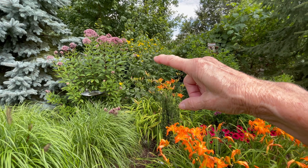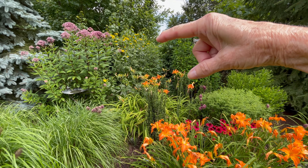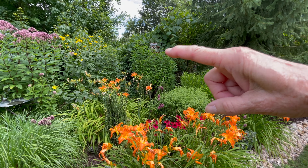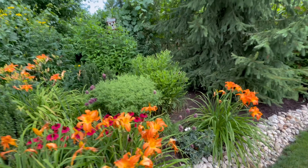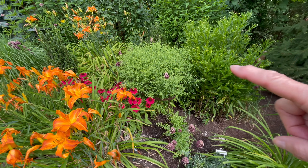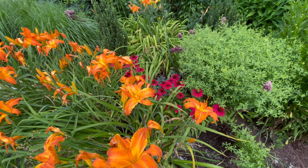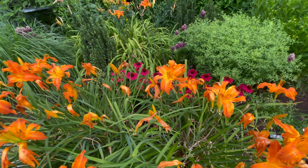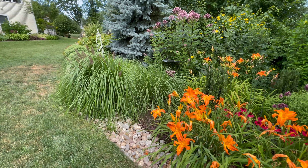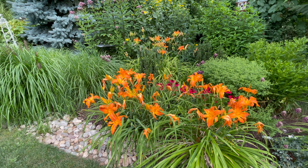I have 'Herbstone' rudbeckia back here, 'Henry Eilers' in the middle just starting to open up, and over here is a helianthus called 'Careen.' This is hellenium — it's going to be orange and I'm not pulling that out. But this is a really pretty purple aster. I've got 'Oh So Easy Italian Ice,' coneflowers — 'Sombrero Baja Burgundy' — in here, but you can't see some of this stuff. It's just gotten so wild.